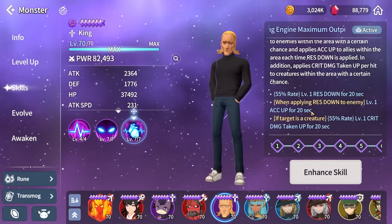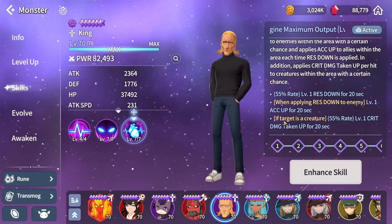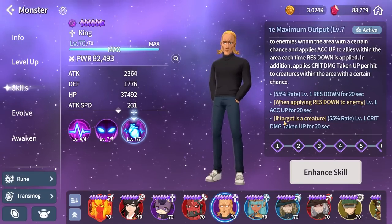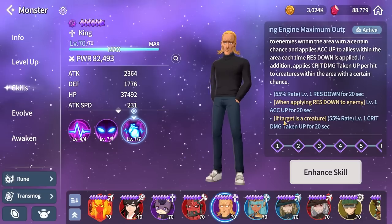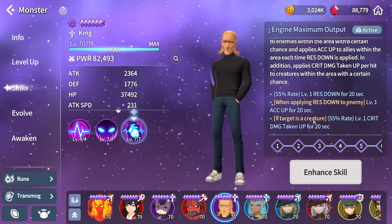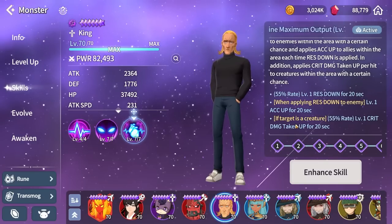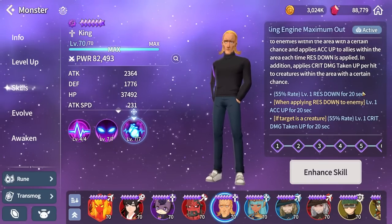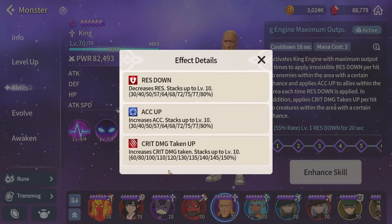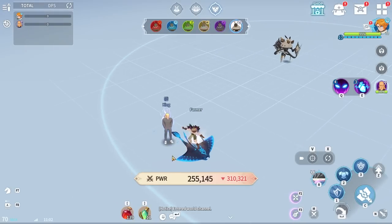If he successfully applies resistance down, he also gets accuracy up, making him even easier to build — you won't need too much accuracy, especially for high resistance scenarios. On top of that, if the target is a creature, he starts stacking crit damage taken up, and with a 55% chance to apply level 1, you're on average getting around level 3 crit damage taken up just by using this skill.